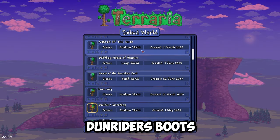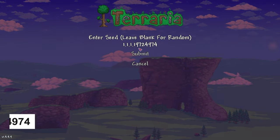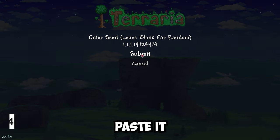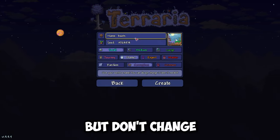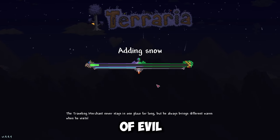I will show you how to find Dune Raiders boots in Terraria. Copy the seed from the description below, paste it, and create a new world. You can change the difficulty of the world, but don't change the size and type of evil of your world.